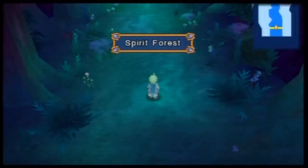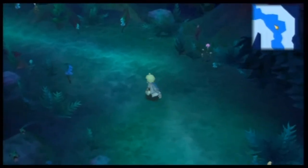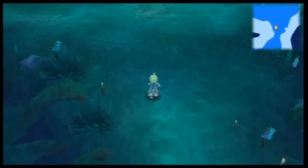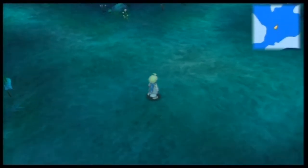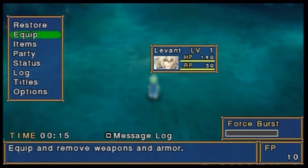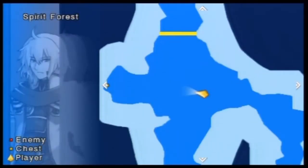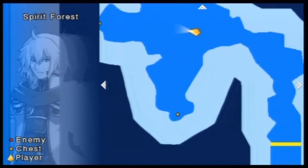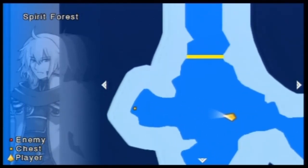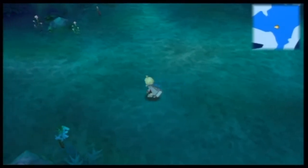Spirit Forest. Okay. I don't know if there's a way to look at your map — oh, there is. Pressing Select lets you look at your map. So we want to go north, but we're going to check the areas to the west and to the south first.